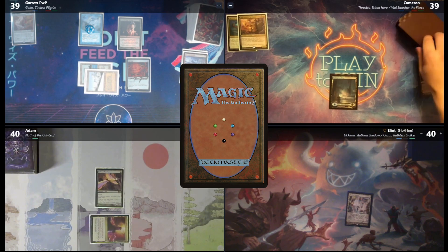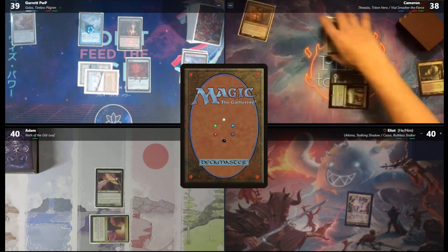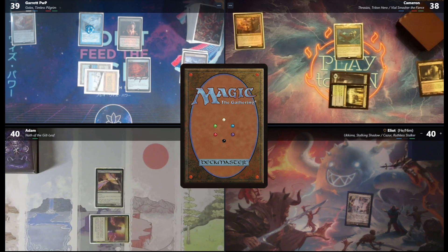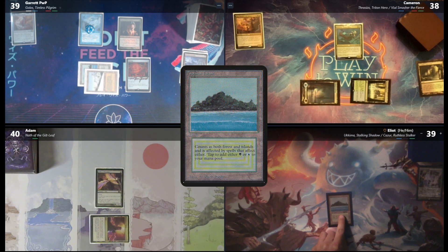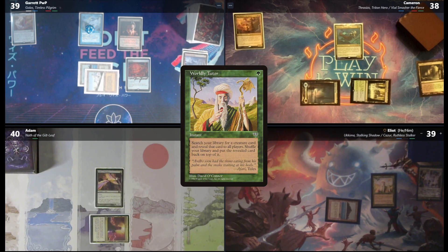I will draw for turn. Play Waterlogged Grove. We'll pay a life for Thrasios. Still playing around the fish — you're not getting any cards. Pass the turn. At the end of your turn, I'll crack this Flooded Strand and get a Tropical Island, then unfortunately give Garrett a card — I'm going to cast a Worldly Tutor. I will get a card off my fish. Any effects? I will search my library. Off of this Worldly Tutor, I'm going to put Dark Confidant on top of my library.